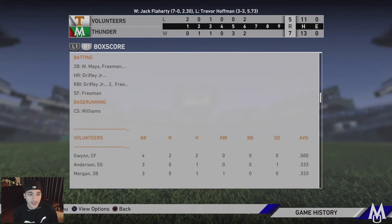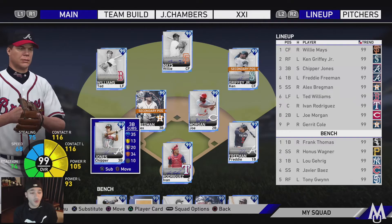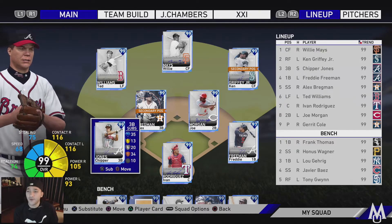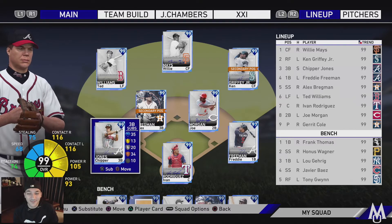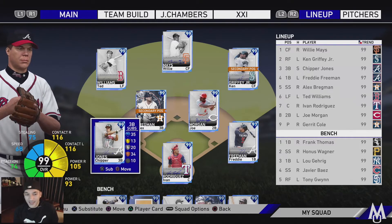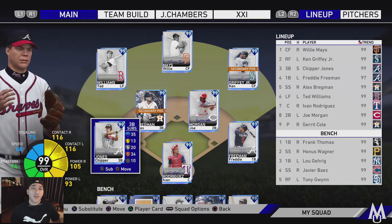Pudge went oh for three, Morgan one for three with a nice RBI hit, and Flaherty went one for two. Pitching wise: six innings, 11 hits, five earned runs — definitely missing our spots this game. Probably his worst start, but he has a seven and oh record with a 2.30 ERA. Solid debuts from Chipper Jones and Freddie Freeman — that's what we want to see. I was originally gonna sell Chipper and get Babe Ruth but I'm kind of liking Chipper. We'll get more debuts in the next one, so stay tuned. Subscribe and drop a like!